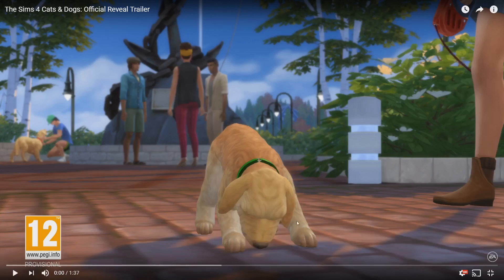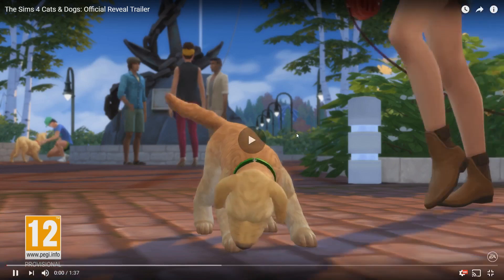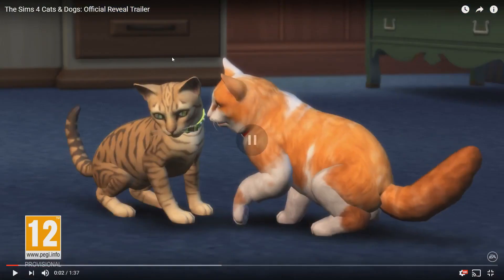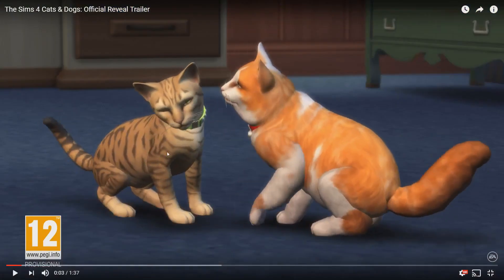As you can see, we've got dogs here straight away and new clothes as well. In the background it looks like a new world - it looks very different from what we've seen before. There's this big kind of statue thing in the middle. You can see two cats here playing and also this new furniture in the background, which you can see a little bit better in just a minute.